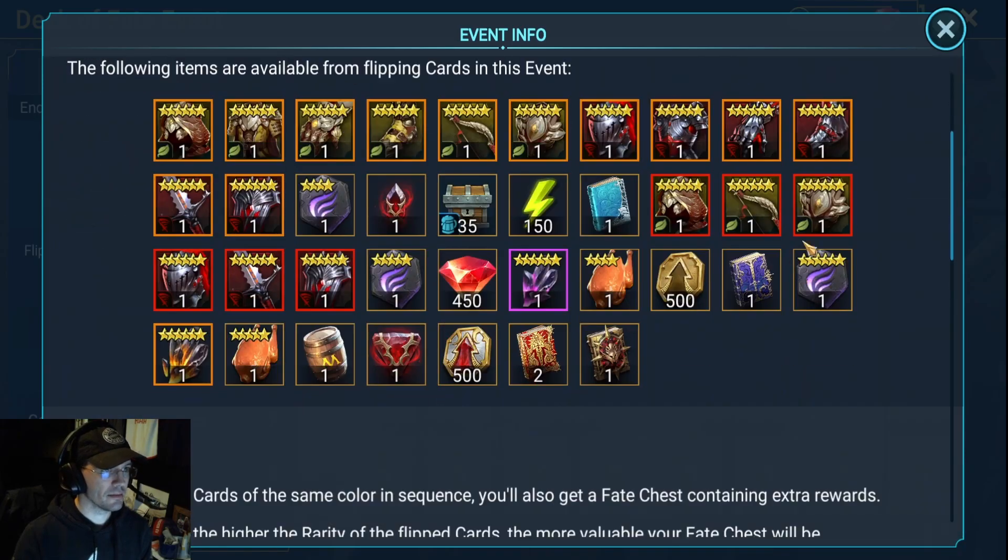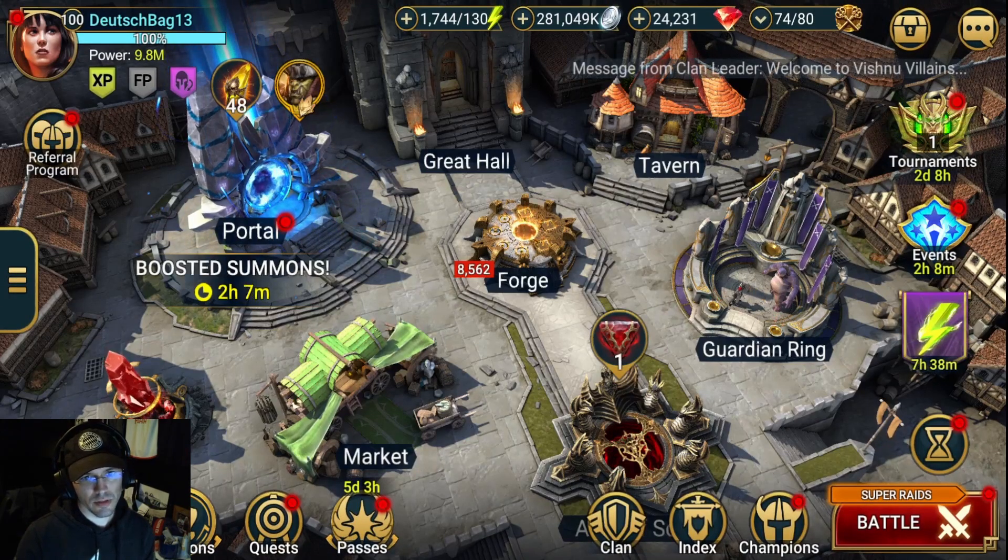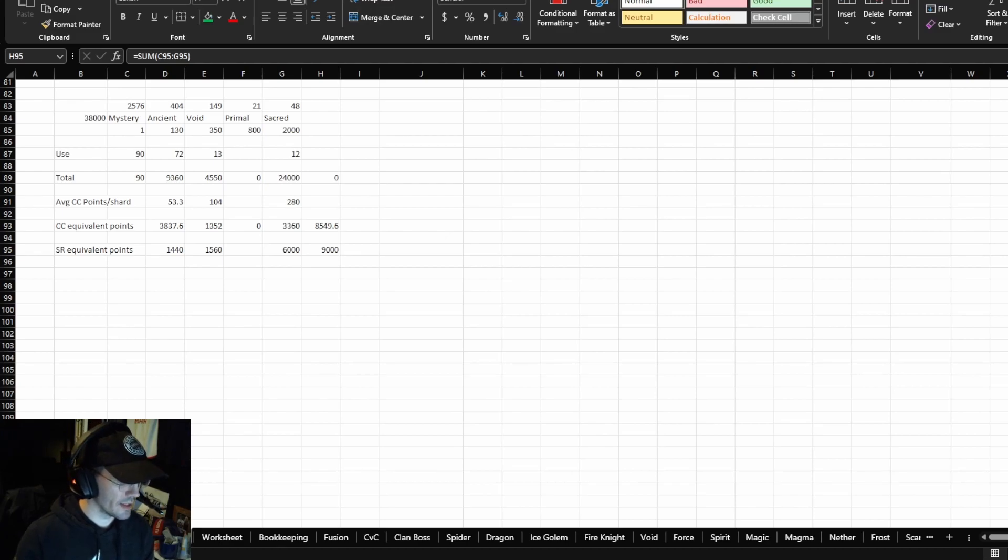I've already pulled three Ancients. I'll pull up the Excel document showing how many shards I have. Looking at points for the Bounty Deck of Fate — I've deducted 2,000 points I've gotten from Dungeon Divers so far. Any additional points from Dungeon Divers I'll take off a Void or a Sacred depending on how much I get. That zero-out is just the amount of points I need minus what pulling these shards gives me.